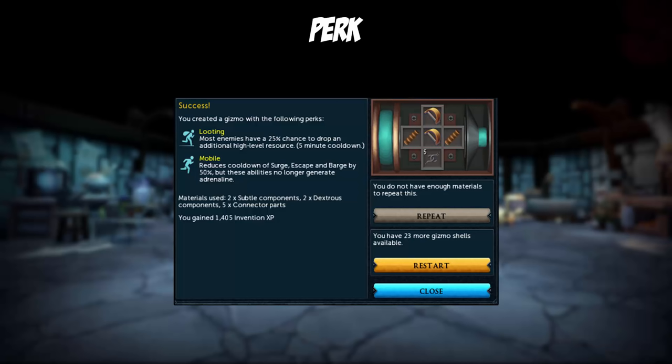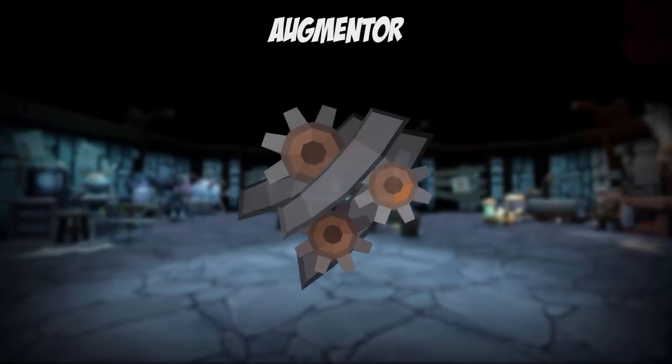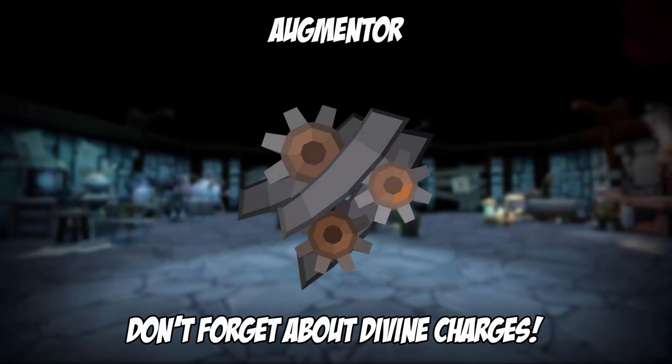The last step for a toy car are the decals — the ones that tell the kid he's got the best toy car. The decals of Invention are called perks. Perks are the cherry on top of the ice cream; although you don't really need them, they add just the right touch. There are other items involved with Invention, which I will explain in more detail in just a second.